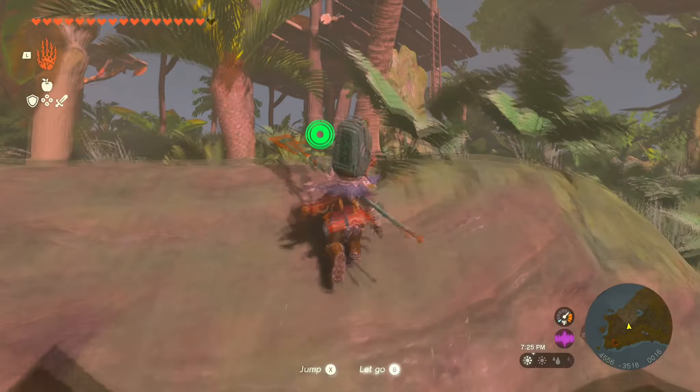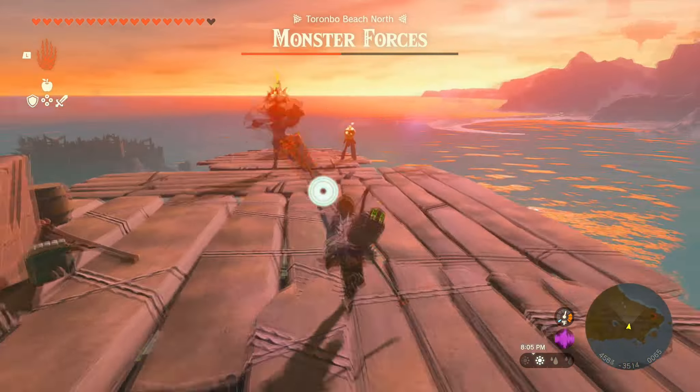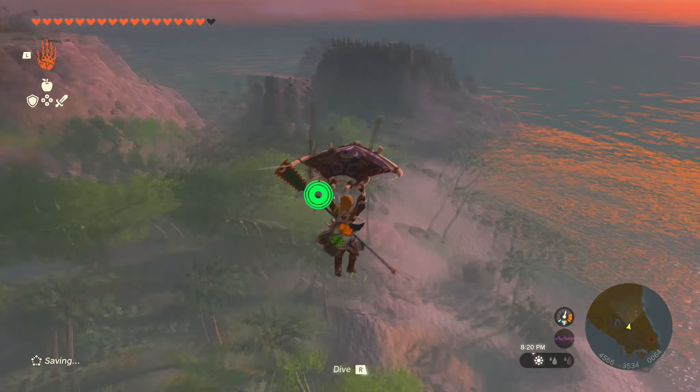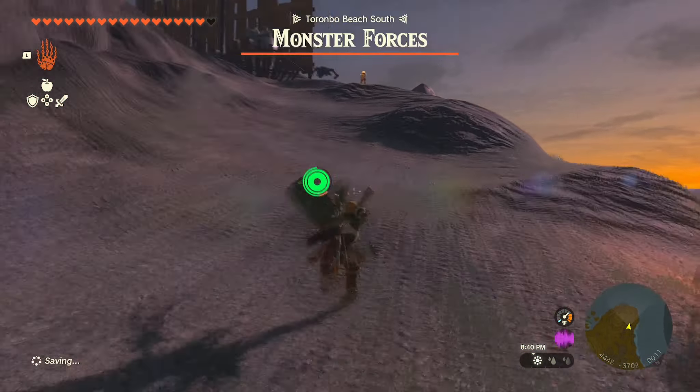The first monster camp is going to be directly in front of Sasami. You're just going to want to climb up and start taking out all the enemies — they're not that hard to face. The strongest guy is going to be all the way up top. I end up using my freeze shield to keep freezing them and then knocking them off the platform to take them out. Then I grab the bomb flowers and fly to the next camp.